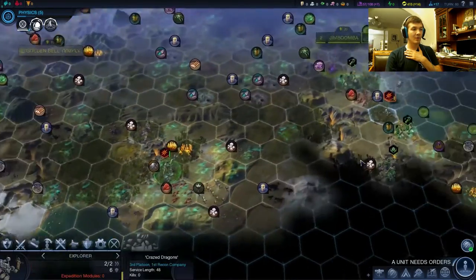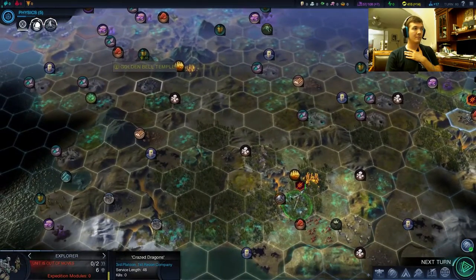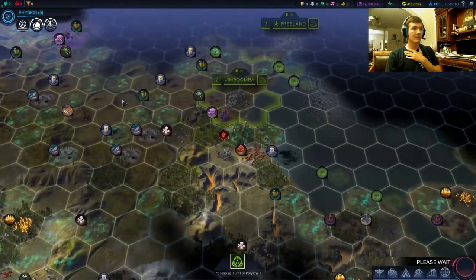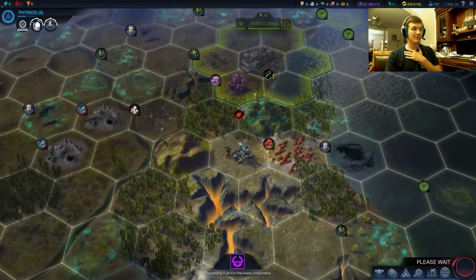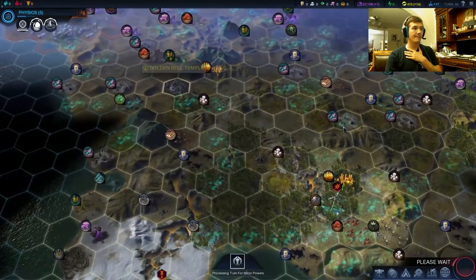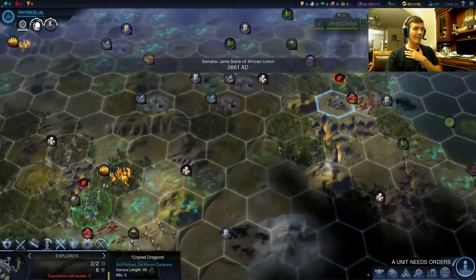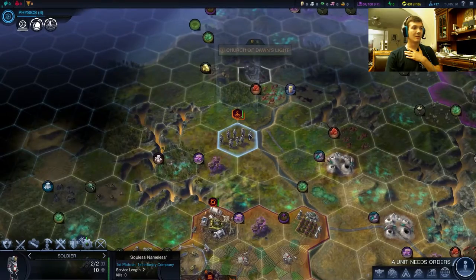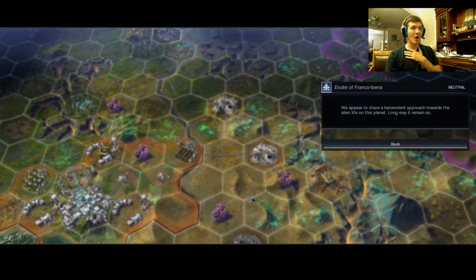Let's get him around. Hopefully we'll be able to get him actually home. Let's finish this Expedition Module. Jimbooba is attacking those Aliens — don't aggro them too hard, don't want them pissed at me. We are Purity, so at the end of the day we will wipe out the Aliens. They are contaminating our pristine world.